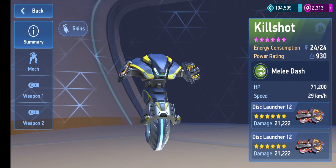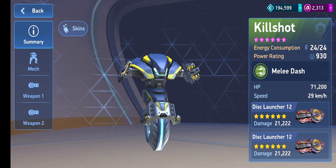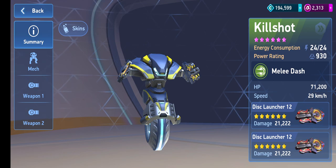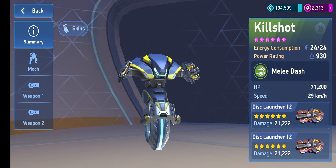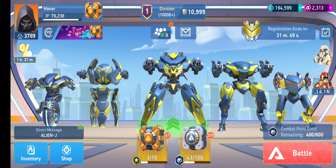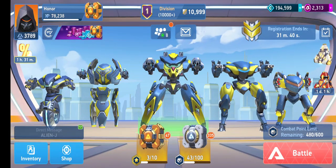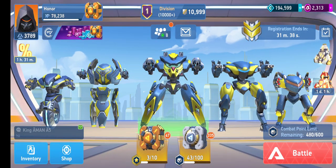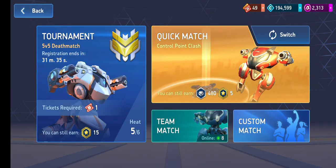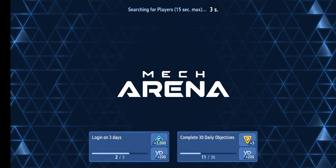Instead of telling you straight up what my review is of the weapon, I'm going to show it to you guys. In regards to my updated team, my Panther is now equipped with Carbine 12 instead of Missile Rack 8. I will make a new content for my updated Dream Team in the coming days. In the meantime, let's go straight into it, and I really want to share with you what kind of weapon Dislauncher 12 is.